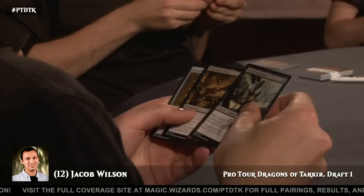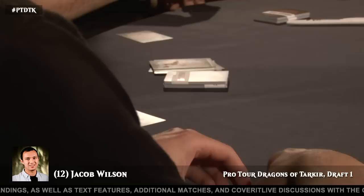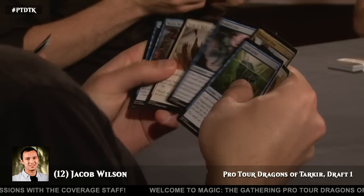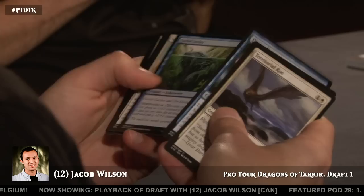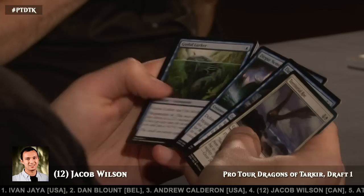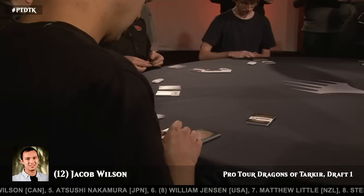Jacob knows the most open color in his seat was black, but he started with Ojitai. Dutiful Attendant still in the pack here — by far the most open color. Another Negate; he's picked up two of those. Negate seems to have moved up on people's lists for main deck playability. The white really isn't super open here — he didn't want to give up on Dragonlord Ojitai, and that Sandcrafter Mage was his second pick, and after that he got Surge of Righteousness and Territorial Rock. White is not... I mean, the Strongarm Monk did come through, but he didn't take it.